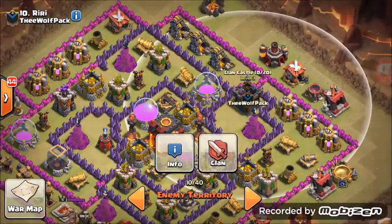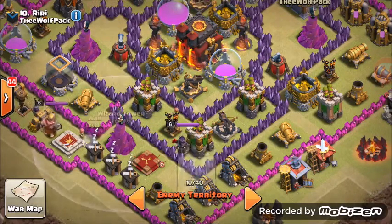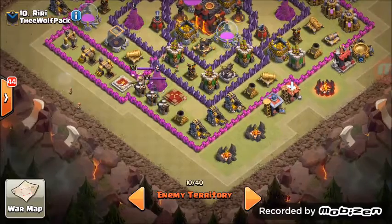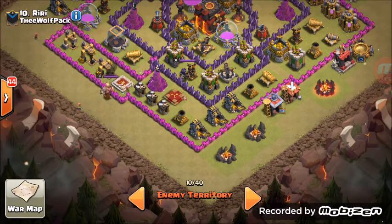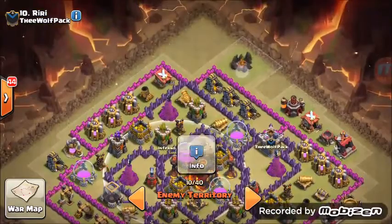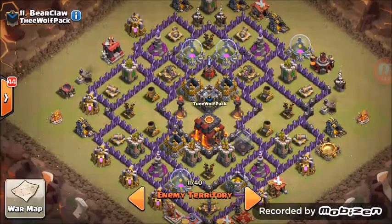Number ten is a joke — we're going to ignore the CC and deal with it when it comes. Hit from this side, get rid of the BK and AQ as soon as possible. Four earthquakes right here to open up this entire compartment: one, two, three, four. First golem, second golem, third golem, wizards across the board. Wall breakers: one, two, three, four, five, six. BK, AQ, golem, PEKKA, two witches, remaining wizards. Rage here, freeze this, then rage here with poison in the center. Pick off outer structures with archers — hold a few archers in your pocket to get 50%.